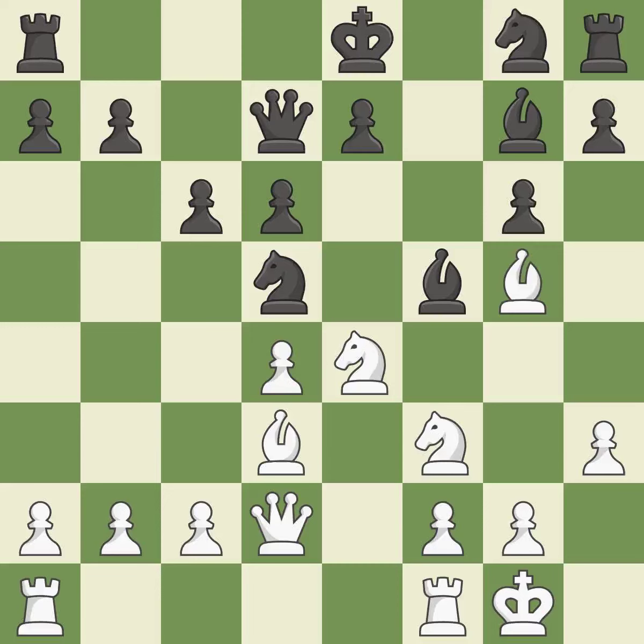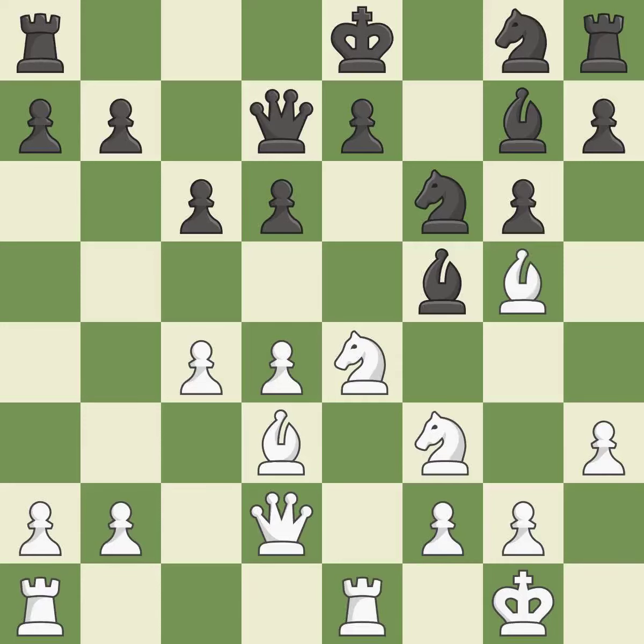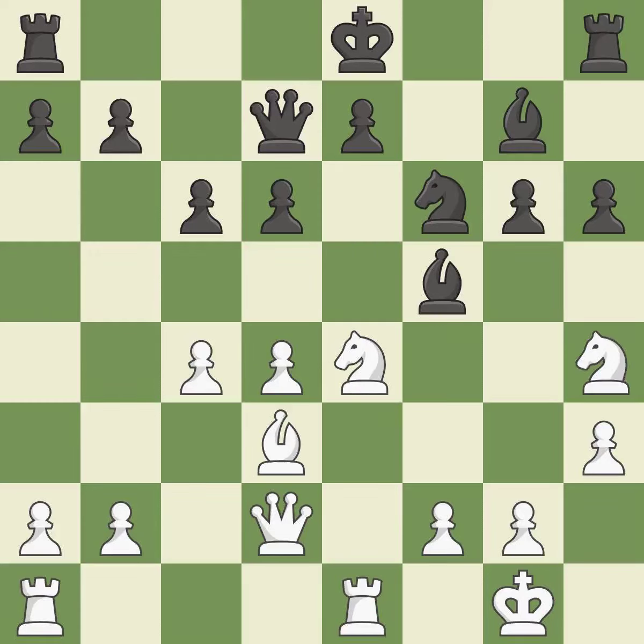This develops a queen off its starting square, getting it into the action. This threatens to kick a bishop. This strikes a rival knight. This provides an equal exchange of parts. This is a missed chance to offer an equal exchange of goods — it is incorrect. This may succeed in winning a bishop, but it is incorrect. This is an equal trade. Backs off. This misses the chance to offer an equitable exchange of pieces — it is incorrect.